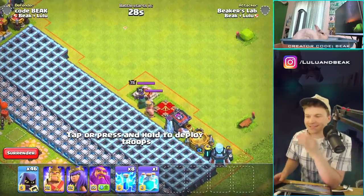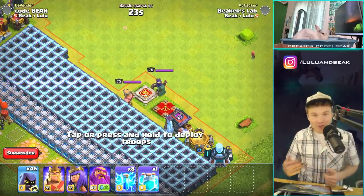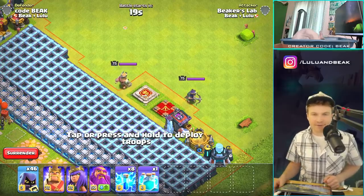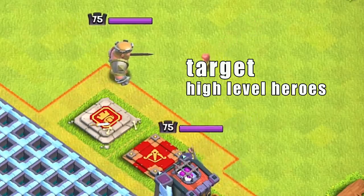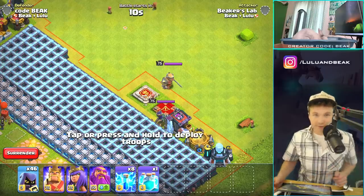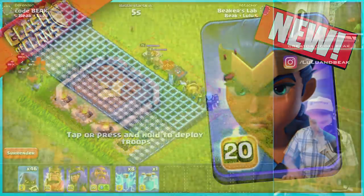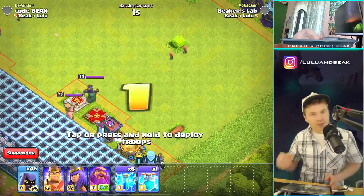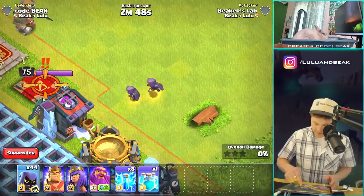I would really like to be in a Clash world where you don't have to use a poison spell. I think these are going to basically target high-level heroes. When you're going up against a base like mine, one of my best defenses is a level 75 Queen and the King. The new hero is also crazy on defense.